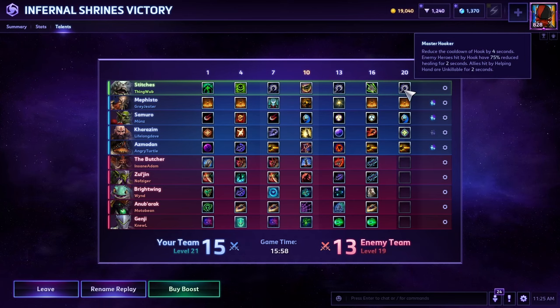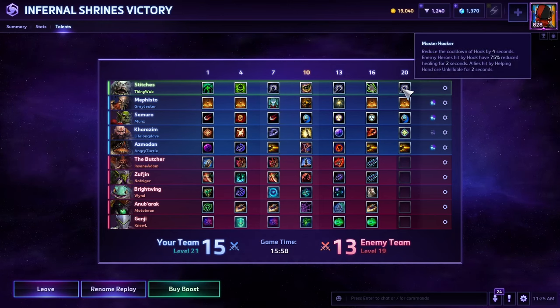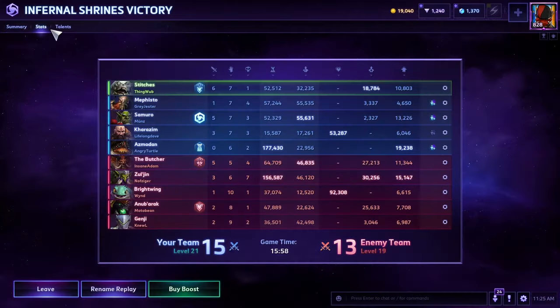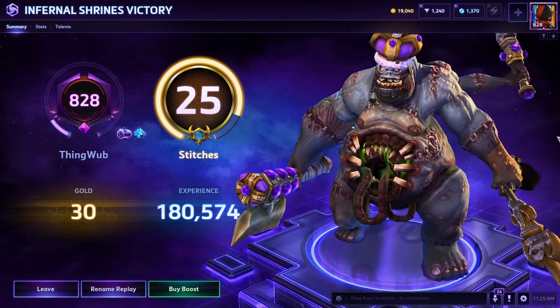Additionally, Master Hooker reduces the enemy team's healing, which is another reason I often pick Serrated Edge over Putrefaction — because you get your anti-heal anyway, it just comes a lot later and is a little harder to land. You can also make allies unkillable, so if they're getting pyroblasted it can save them. But that is how to tank with Stitches. I hope you guys enjoyed today's video. Please let me know in the comments if you have any questions, comments, or concerns, and I'll do my best to answer them. Thank you guys for watching and I'll see you in the next one.